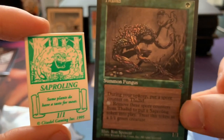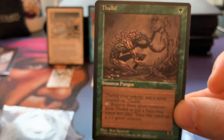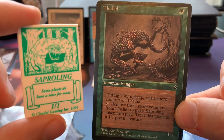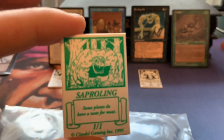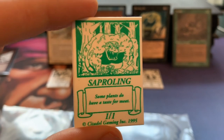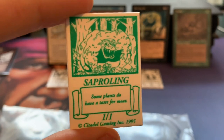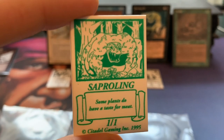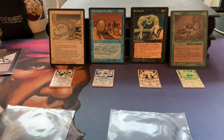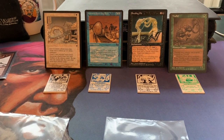I'm actually missing the Goblin token for Goblin Warren — that's definitely one I still need for my collection. This here is the Saproling token, which goes with the Thallid. Just one green, and during your upkeep put a spore counter on the Thallid; remove three spore counters to put a 1/1 Saproling token into play. Here we've got the 1/1 Saproling token — pretty cool. I'm really happy to have these and I'm going to add them to my Fallen Empires collection. Still need that Goblin token to be complete.